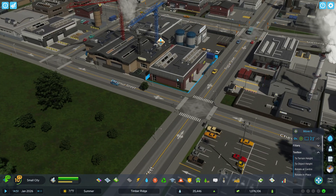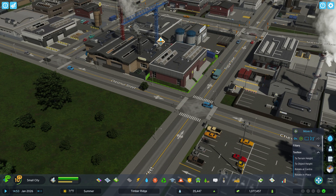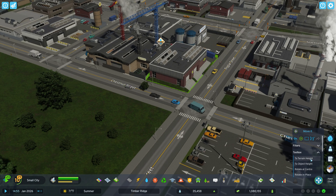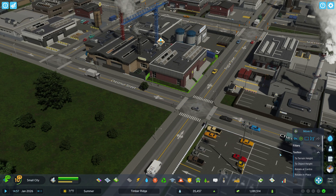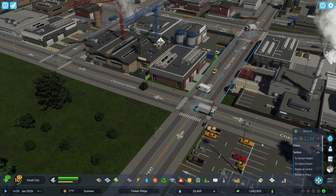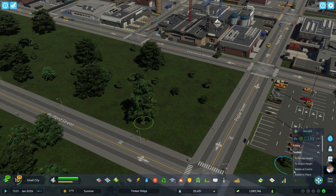Let's go to single object. If we move up and down, you can see the terrain is moving. Right now if you do 'to terrain height,' it's not going to get to the terrain height because the building is moving that. Eventually that should be operational and get back to the actual terrain height. For now, you can click 'to object height' and then click another object, and it matches the height. You can rotate at center, which probably won't work for buildings but would work for other things, perhaps trees.